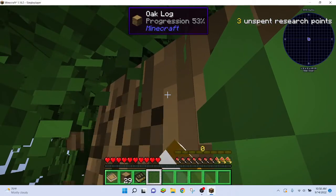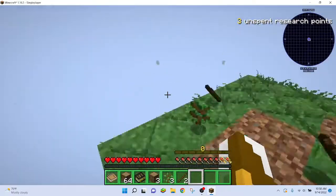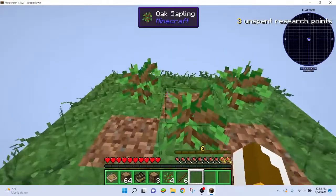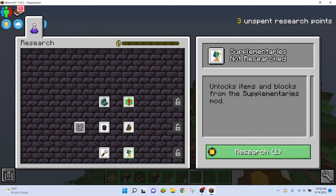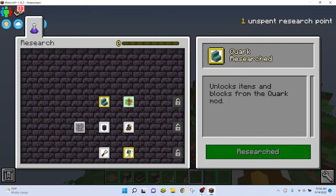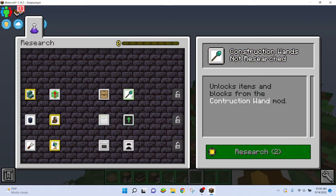We have a little bit taking up all of our space. Just punch that real quick. Apparently you press H after going to controls and changing out the other stuff. You also need to press H to open it, then it will actually open the research menu and unlock more stuff. Let's get Supplementaries — Quark is gonna be useful. Start with like three unspent research points.